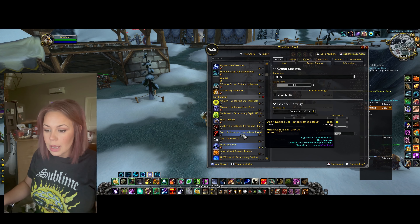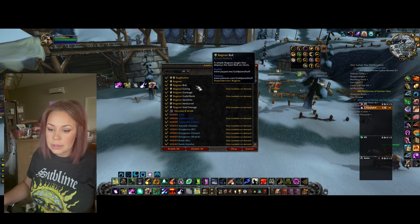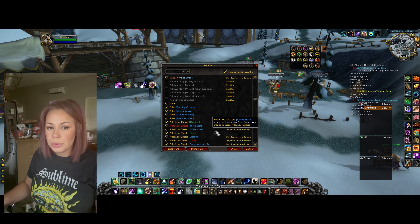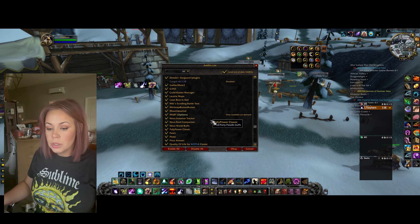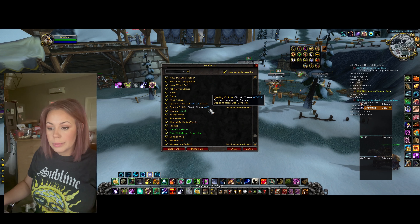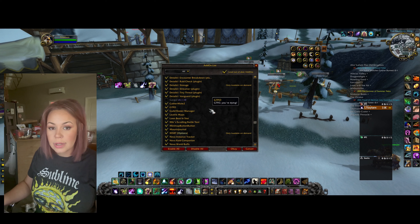The add-ons I'm using at the moment are Bagnon and Atlas — nothing really Druid or Boomkin specific. That's just kind of what I use. If you have any questions, let me know.